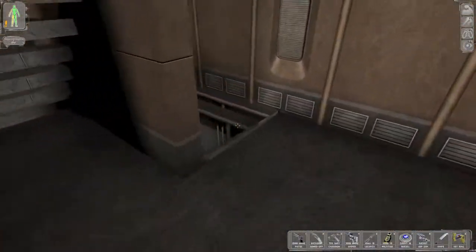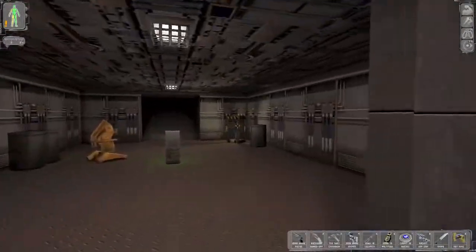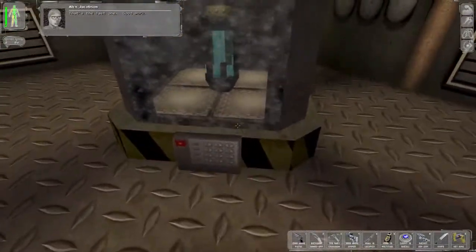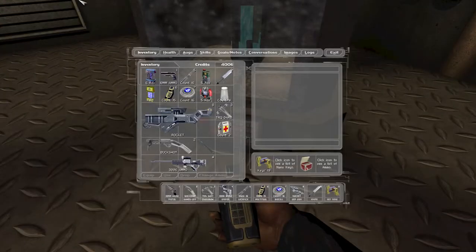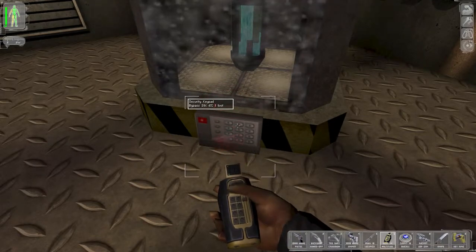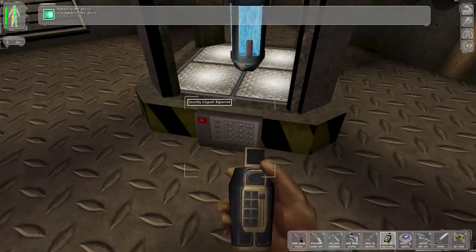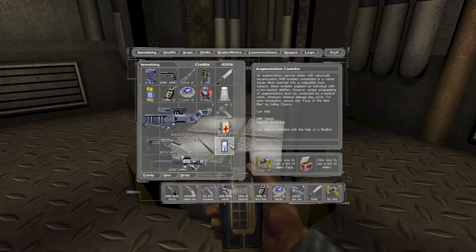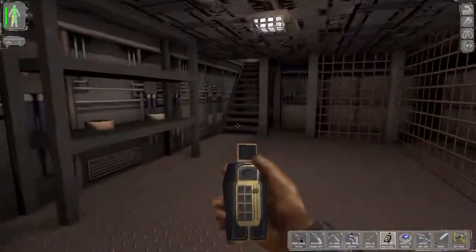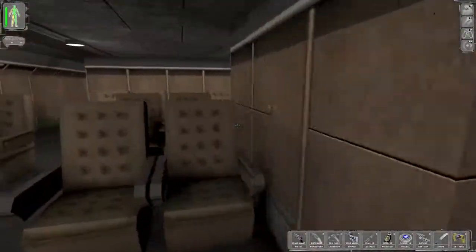Now we're gonna go downstairs. There is an augmentation canister here. We do need to come down here because we need to find that last Ambrosia canister. I'll use as many multi-tools as I want. This canister is the EMP and Ballistic Protection augmentation. I don't think it's very valuable, but you can get some mileage out of it.